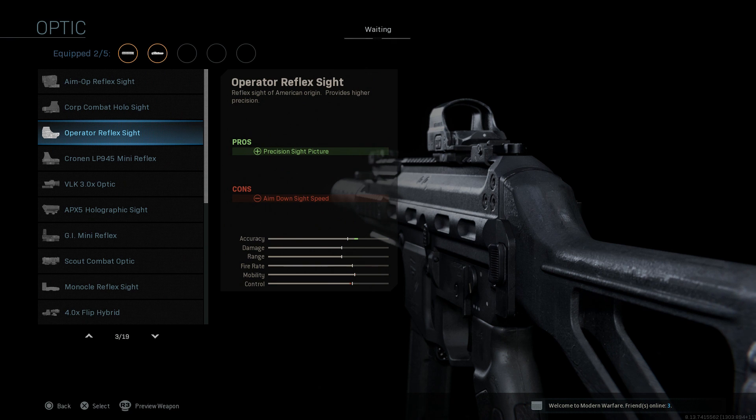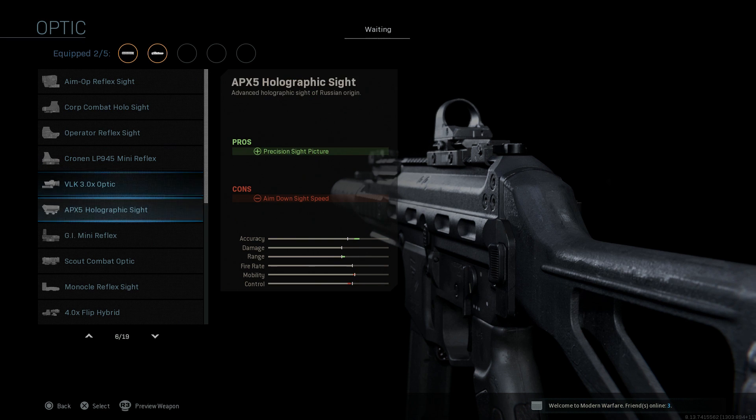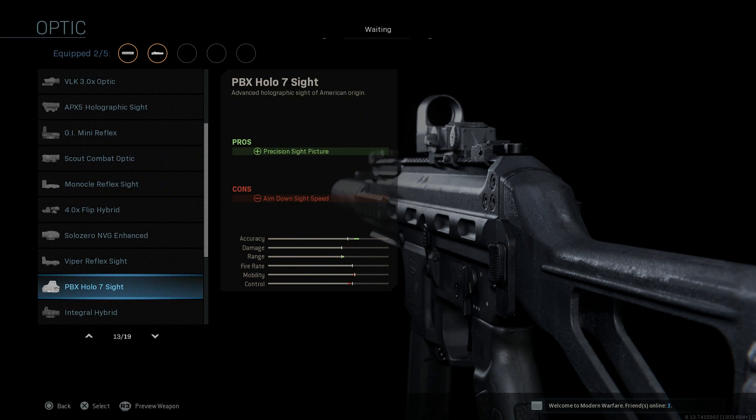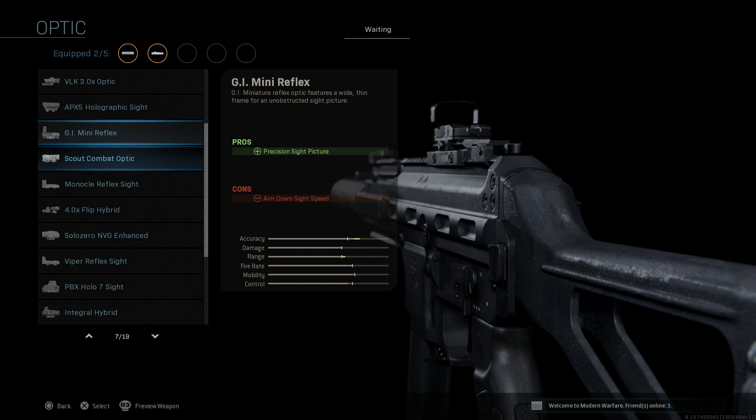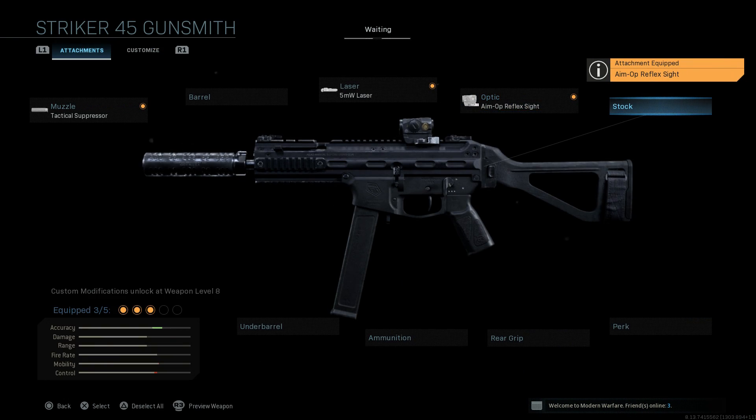For the optic, again this is personal preference. You can run a holographic, the operator reflex, or the PBX Holo 7 sight — another American sight. I'm going to run the Aimpoint optic, which is the Aim Op reflex sight IRL. This gives you a precision sight picture; the con for any sight on this weapon is ADS speed.